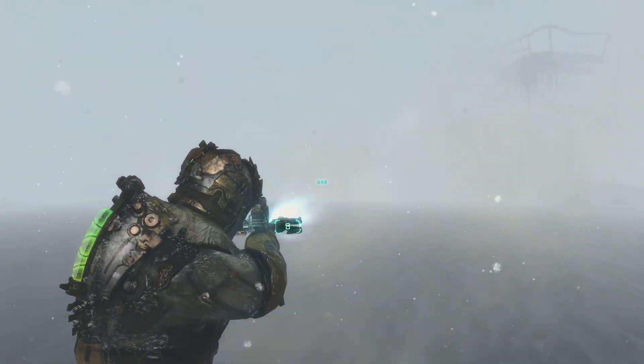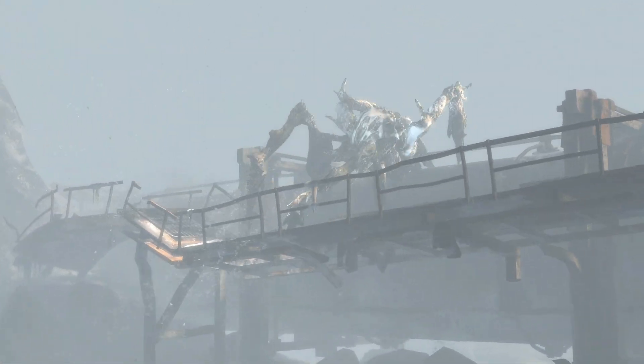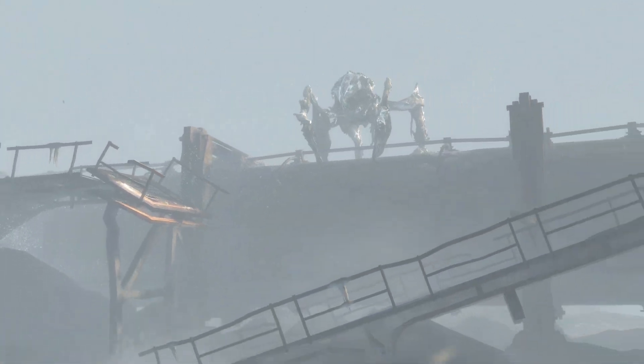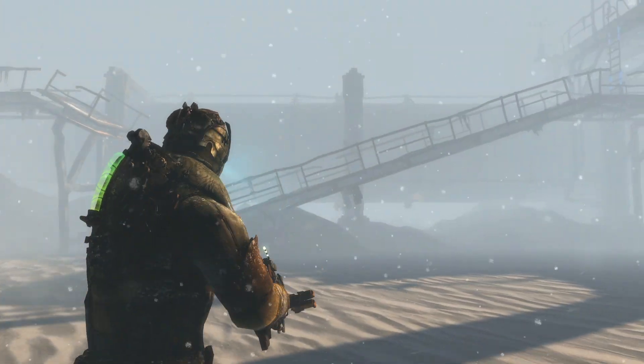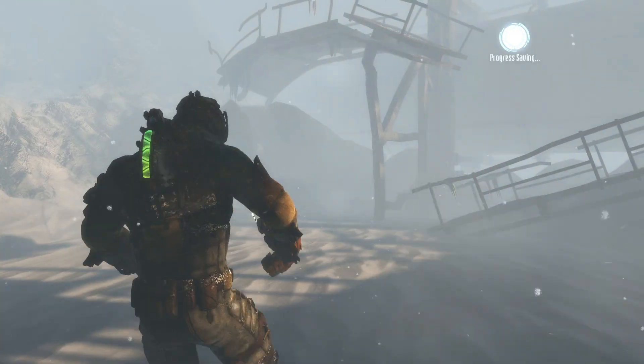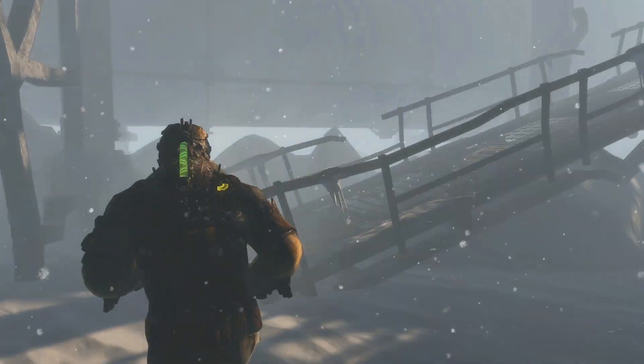But this guy finally runs away. If you ask me, that probably means we'll see him again, but there you have it. That is how to beat the snow monster boss in chapter nine of Dead Space 3. Thanks so much for watching, everybody.